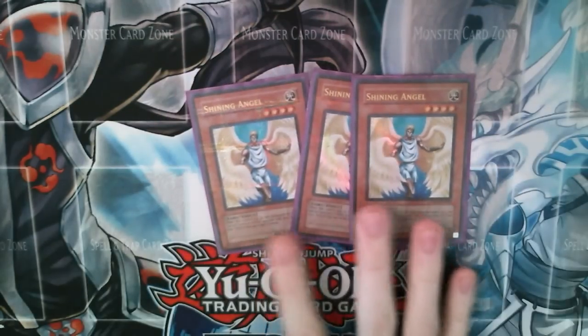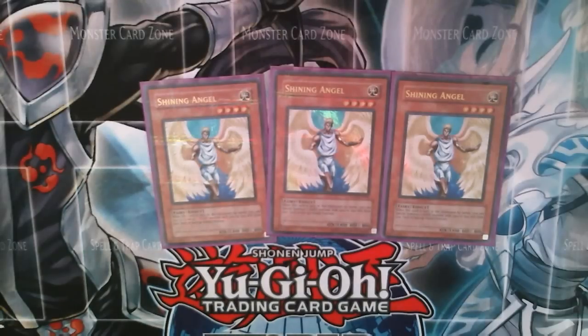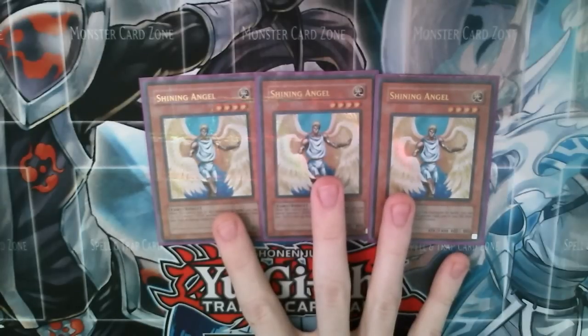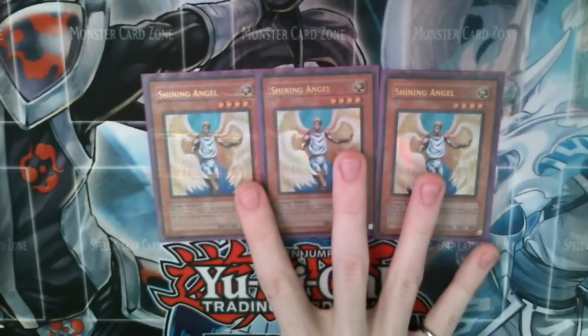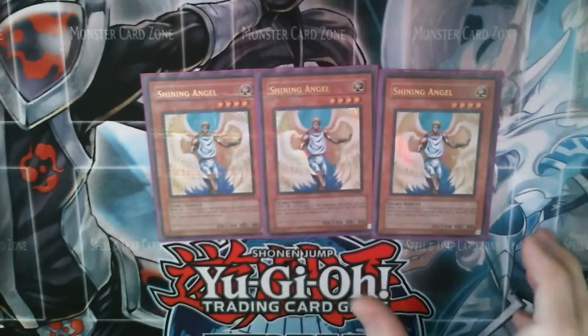Three Shining Angels. This is good if you don't have your Cube right away. Vylon Cube is probably the most important card in the deck, and what you can do is if you don't have it, you can set it and when they run over it you search it, and then you can use one of your level four lights to start your combo going.